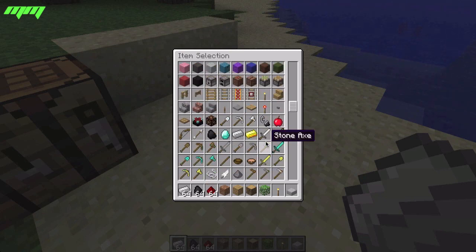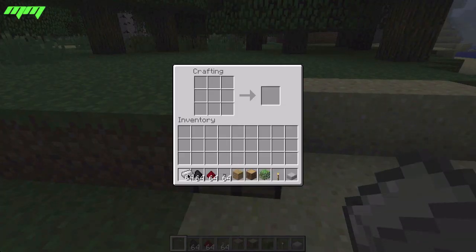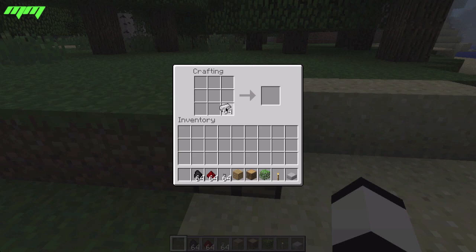And we'll need a button. Firstly, crafting box: all the irons go like that, and then coal goes on either side.